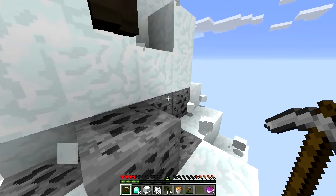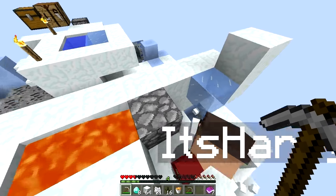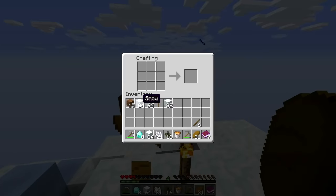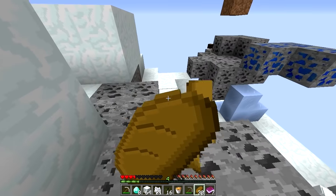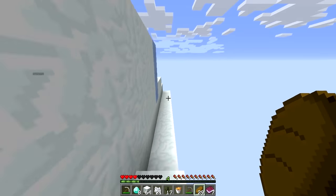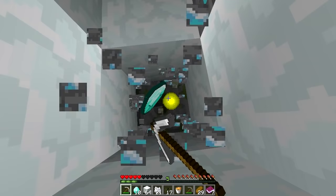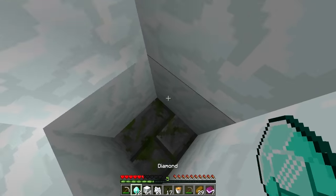I broke the generator again. Is there food? Yes, there's bread in the chest — eat it! There are also torches. We're almost at the bottom of the snow block already. Gonna fall in the void soon! Did you find more diamonds? Yes, right here — heck yeah! So what challenges have we already completed?